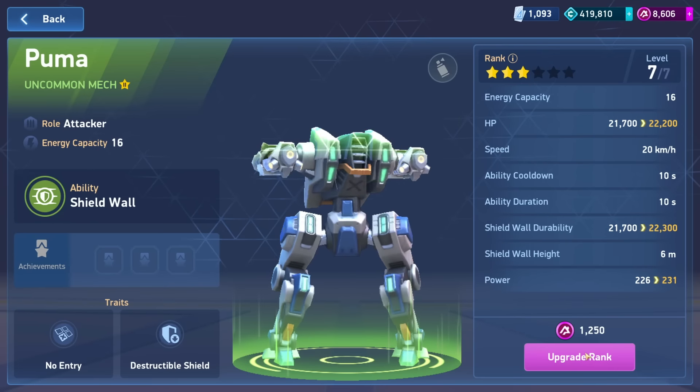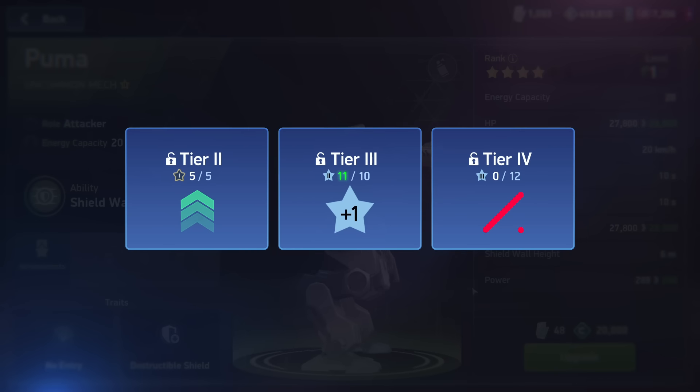Now, to progress further, you need to unlock tier 4, which means acquiring mechs and weapons in tier 3 and earning, say, 12 stars there. You should also keep in mind an important thing: at this point, ranking a Puma or anything else from tier 2 won't affect your progress anymore.